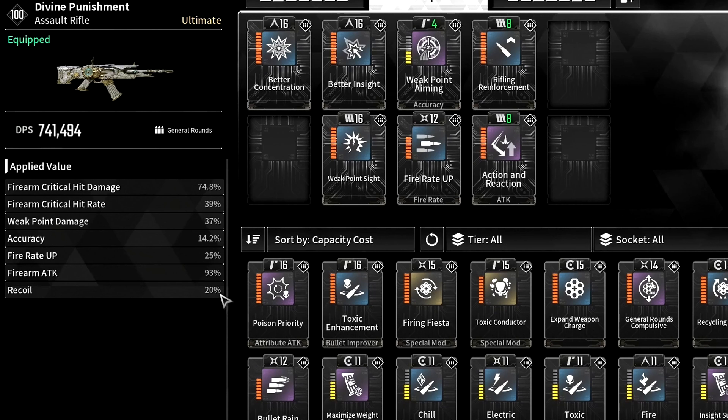A lot of the time you will see crazy 100k to 200k crits every second or so. Of course, these numbers will be different for every player depending on your level, weapon upgrades, modules, and how high or low your reactor is.